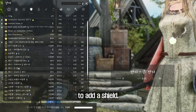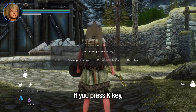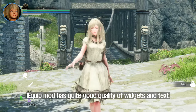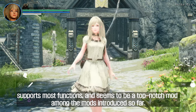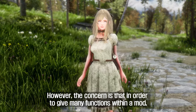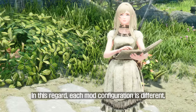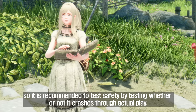To add a shield, open the desired inventory, move the mouse cursor to the shield item, and press the G key. If you press the K key followed by 'Manage Cues,' you can change the cycle order of the hotkeys. iEquip has quite good quality widgets and text, supports most functions, and seems to be a top-notch mod among those introduced. However, giving many functions within a mod requires many scripts, and heavy scripts may burden Skyrim and lead to bugs or mod conflicts. It is recommended to test safety through actual play.